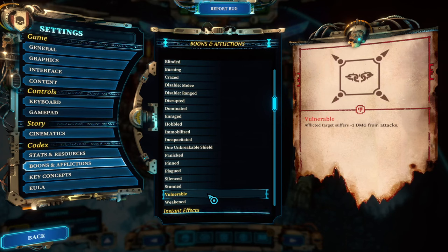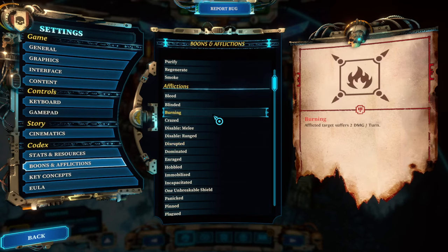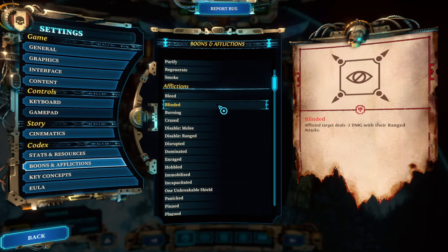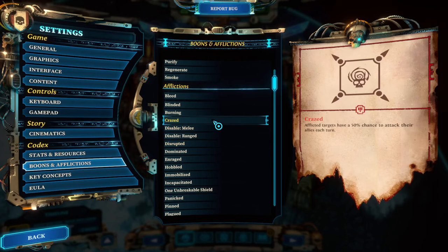The second category of afflictions influences enemy damage output: weakened gives minus two damage from melee, blind gives minus two damage from ranged, and disrupted removes all auto abilities from the enemy. Blind in particular is very interesting — if you stack blind plus long range plus medium cover, that's already minus five points of damage on any shot the enemy tries to fire at you.